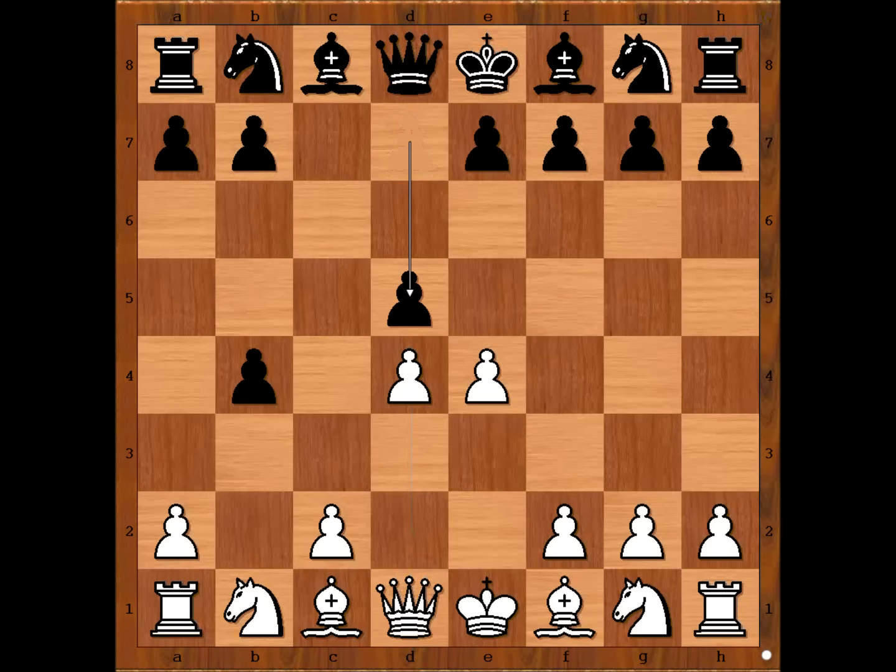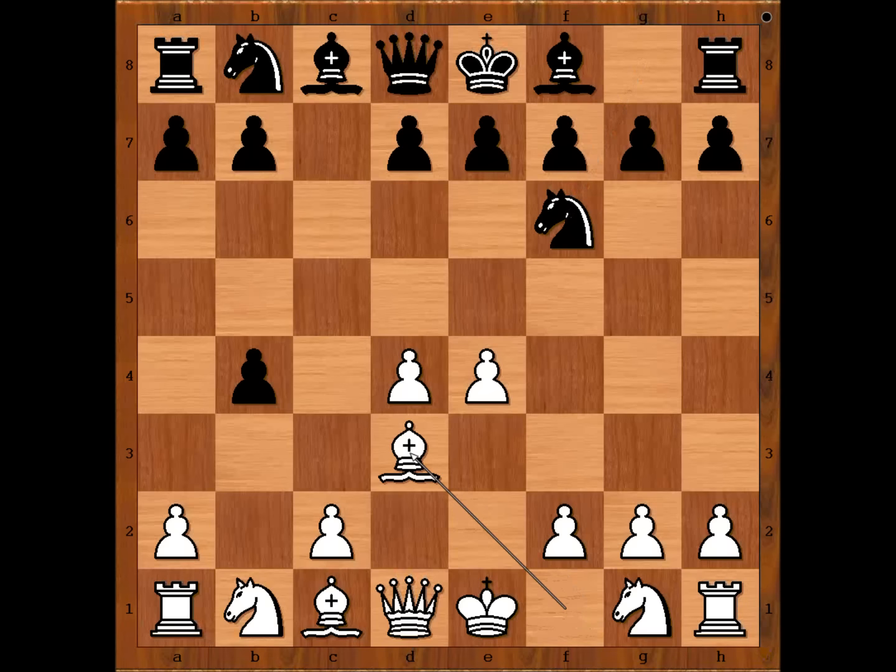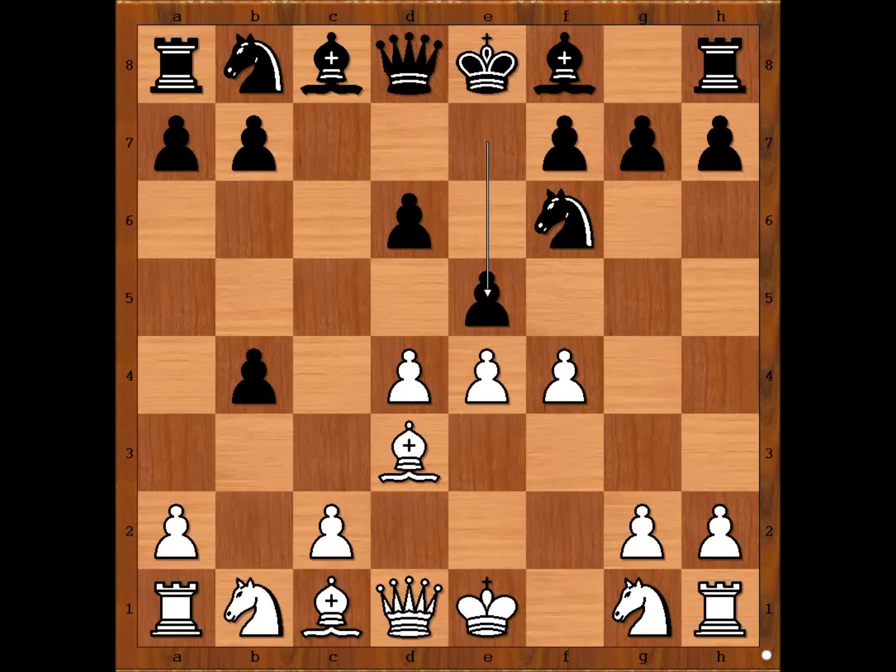d5 is the most played move, and then white has a choice: e5 or e takes on d5. In our game, knight to f6 attacks the pawn on e4. Defending with the bishop, d6, f4, e5, knight to f3, and black snatched another pawn — black is two pawns up.